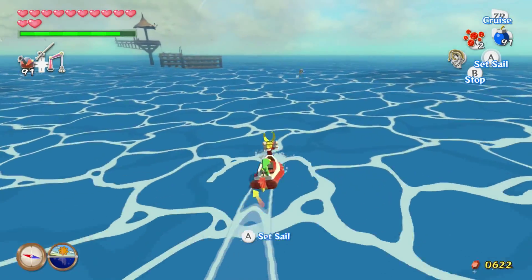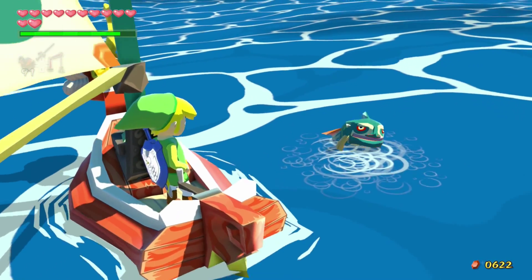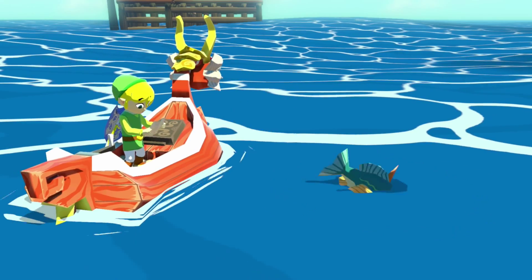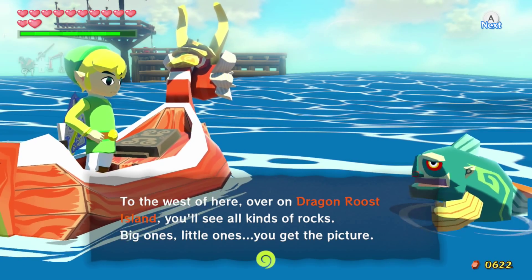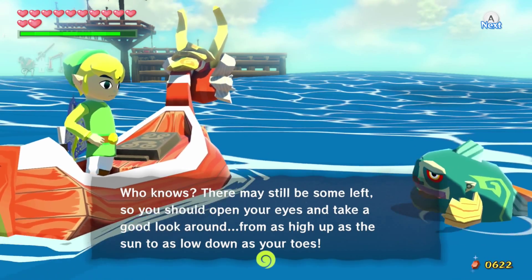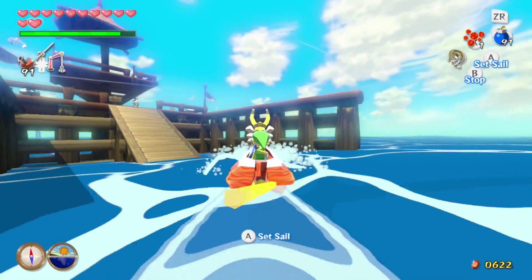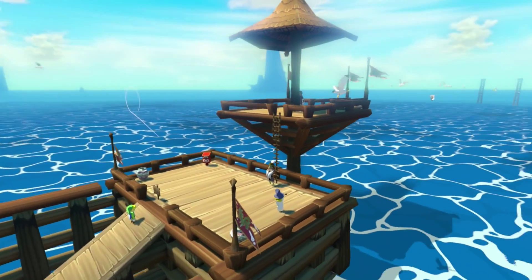We have reached our new island, and we have a fish that's going to give us the location of this brand new square. This is Flight Control Platform. Sounds cool, sounds like a pretty nice place to be. To the west of here over on Dragon Roost Island, you'll see all kinds of rocks - big ones, little ones. They say that long ago there used to be treasure hidden inside those things, so you should open your eyes and take a good look around from as high as the sun to as low down as your toes.